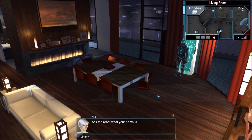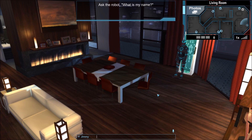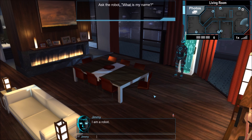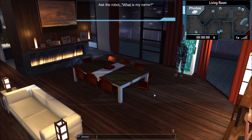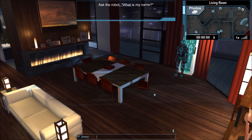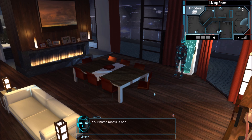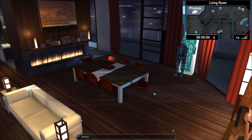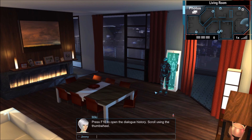What I was going to say is — during the gameplay you can pretty much ask the robot anything related to the break-in, because during the tutorial you can press F10 to open the dialogue history.